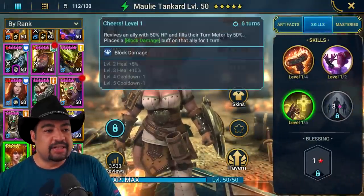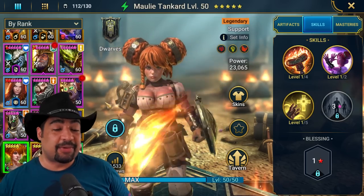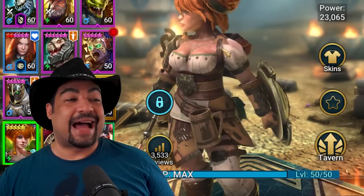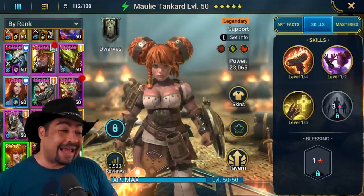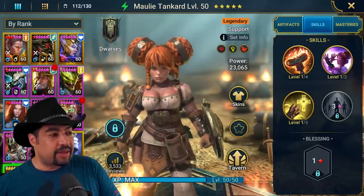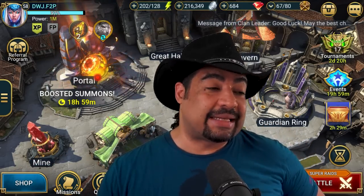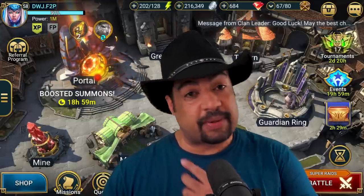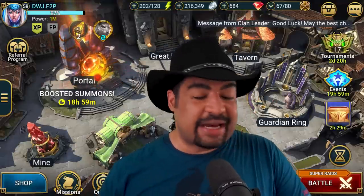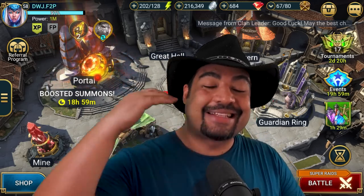Molly is obviously going to be massive for us as well. She brings turn meter boost, a provoke, and even a revive — all really valuable. I was debating whether to book her, but she has very few books she actually needs, and you can run Molly without books very effectively. So I don't have an issue ranking her up even without many books available. The one thing I'd still like is to get a Husk or another Royal Guard — another max HP damage champion. A Geomancer would be the preferred option, but those are the pieces we're still missing.